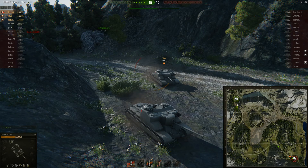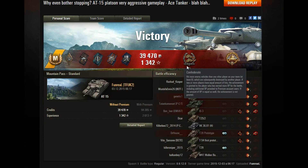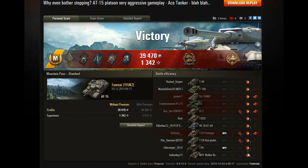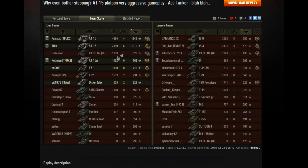Here we are with Funreel's post-game stats. The title says it all: it was a mastery ace tanker patch as you can see from the yellow stripe. We also got Bruiser, Duelist, Fighter, Five for Effect, Shell Proof, almost 40,000 credits, 1,342 experience on a non-premium account without double XP. We also have Confederate and High Caliber. All of these enemy vehicles were damaged by Funreel, so he did a grand total of 4,494 damage and secured four kills of his own.